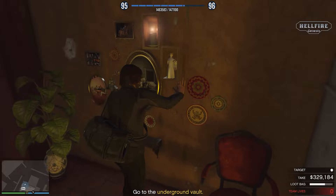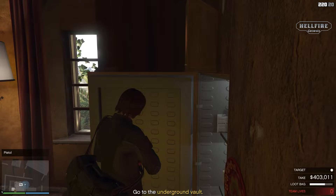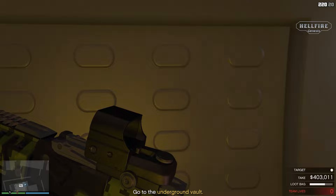In the wall safe in El Rubio's office, you can get an amount between $50,000 to $100,000, and it doesn't fill your loot bag. After opening the vault, change the visual to first-person view, then look in this direction.